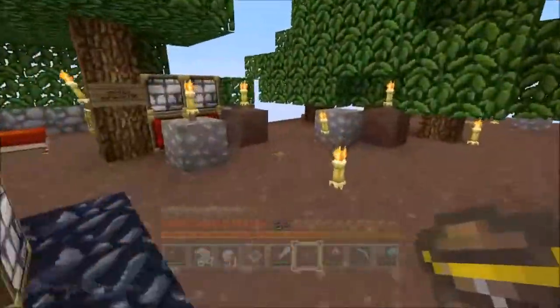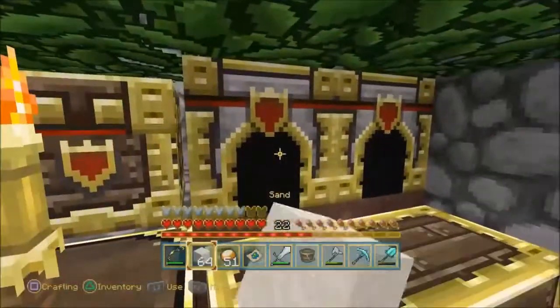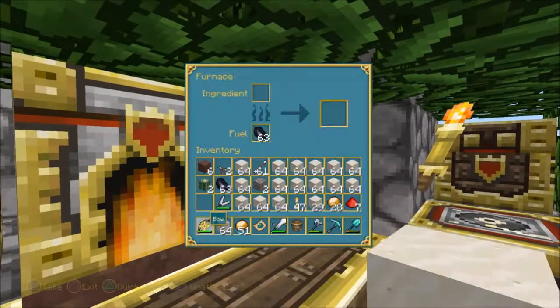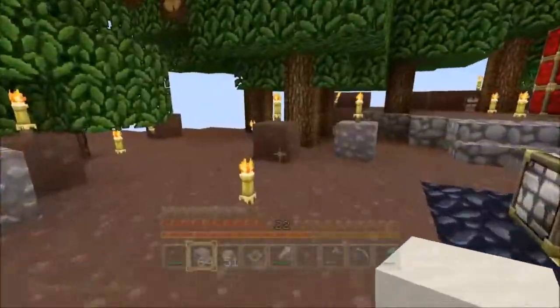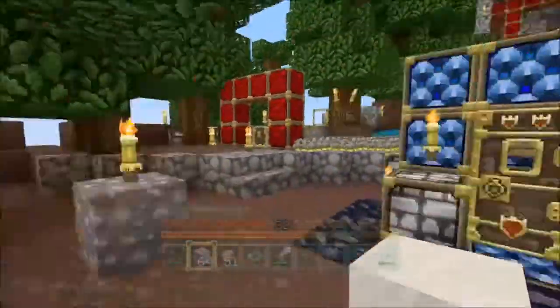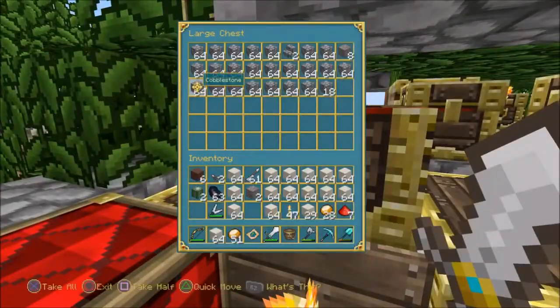I've got lots of sand in here and the reason why is because I'm going to show how to cook it and make glass. You need a lot of glass in this world. I dug up nearly an entire desert so I can make infinite glass — because if you look up there at my building, it's got no glass holes in it. I've got a lot of materials up here, and I'm not shy to display my wealth.